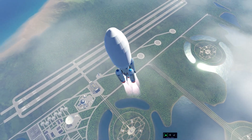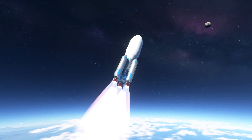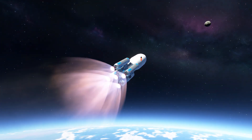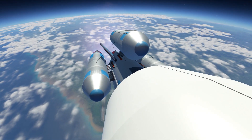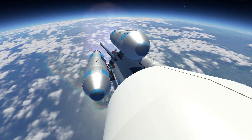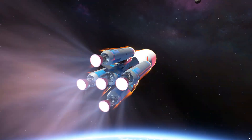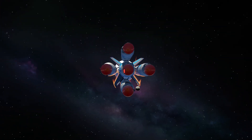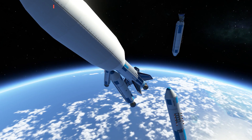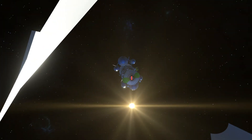Launch was successful as we break through the cloud layer and begin our gravity turn, working our way up into orbit with those five Mammoth engines propelling us into space. You may notice a little heat warning up there — there's a bug where fairings are supposed to give more heat protection to other parts. I did turn on the no-heat-damage setting, which I hope is acceptable since it's technically a bug. Now we've got a messy detachment of the boosters, and here we are deploying the fairing for a beautiful look at our craft.